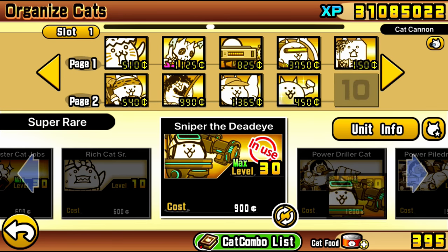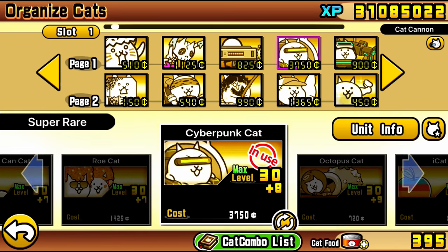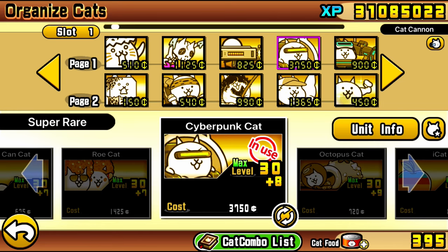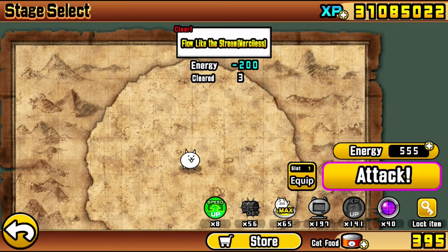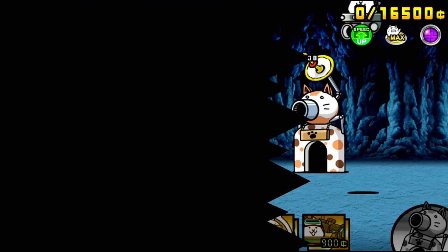Cyberpunk paired with Sniper the Deadeye makes it very possible to just lock crowd control Kappa very easily. The thing with Cyberpunk is you don't have to get a tie level or anything. The main reason we're bringing him is the crowd control, but extra DPS is nice — you don't need it, so keep that in mind. But one thing you might need to get this consistently is a few slow talents. If you do have some NP to spare, Cyberpunk slow talents are very powerful. But with the pairing of Sniper the Deadeye and Sniper Cat power-up, you might not need any slow talents at all.